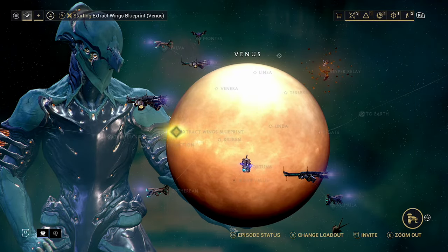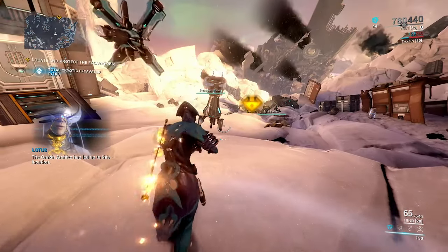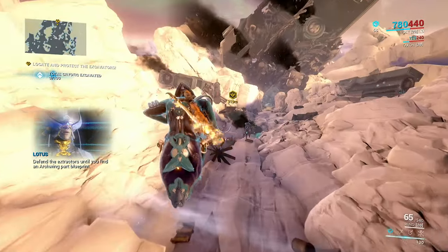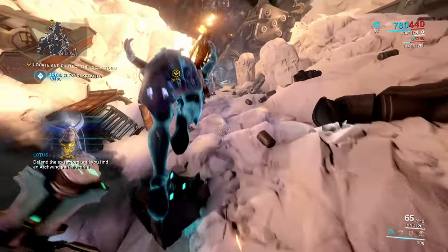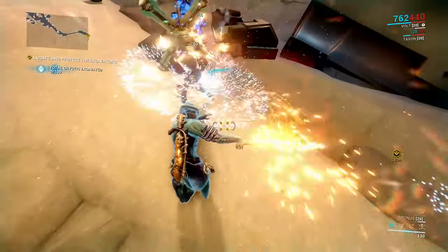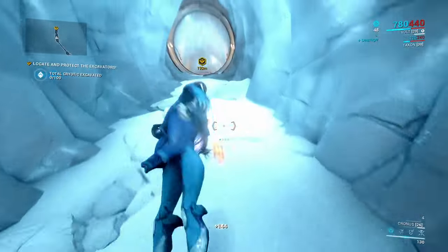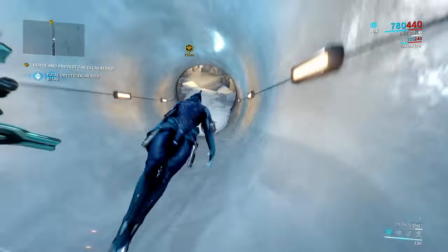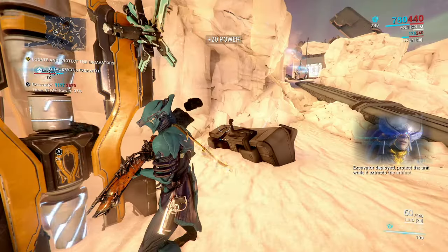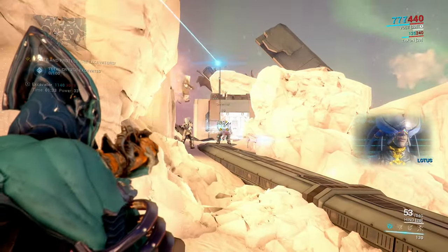We'll just do the same thing - go ahead and click on this. Let's see what this next one is. Venus this time. I feel like I remembered an excavation for it - but okay, this will be easy. We've just got to guard one excavation. I guess it's almost like more just practice of what the actual game modes are. Let me get there. I'm going to put this in because I don't think I've done an excavator mission before.